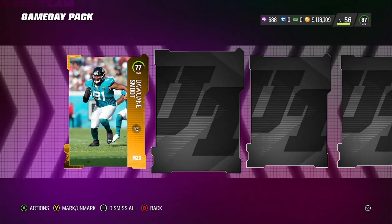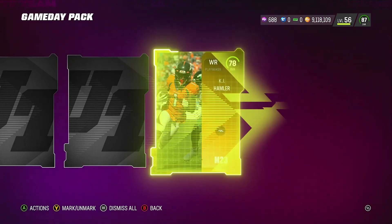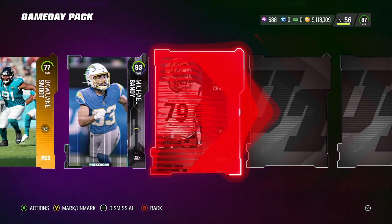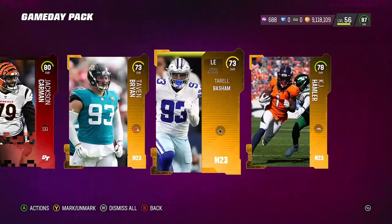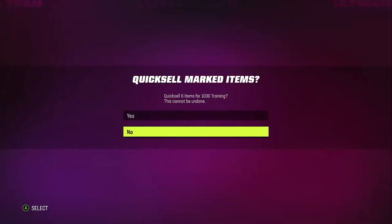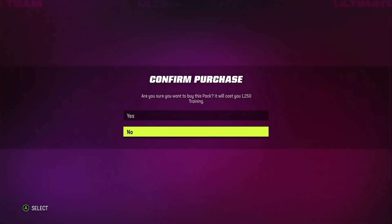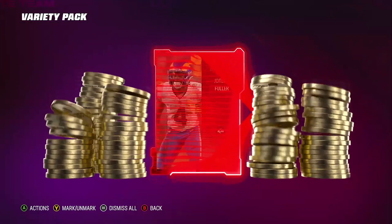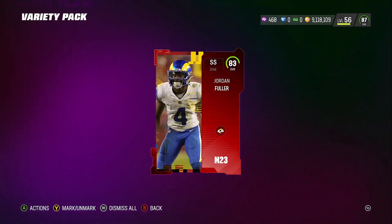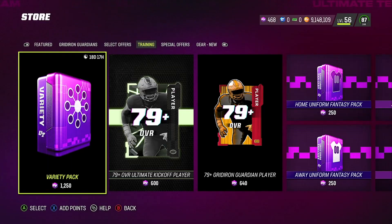We get a 77 — some gold. 83 — look at that — a team of the week card! That's how we know we're doing the right method. Team of the week method video and we get a team of the week card. Also an 80 Jackson Carmine. The front-to-back method absolutely works. We get a 73. We now have enough to pull a training variety pack. We open the training variety and we get a coin quick sell — Jordan Fuller 83 overall. 30,000 coins. Puts us right back where we need to be.